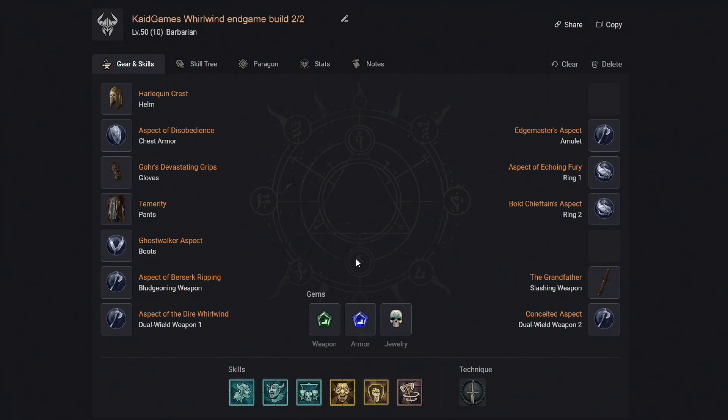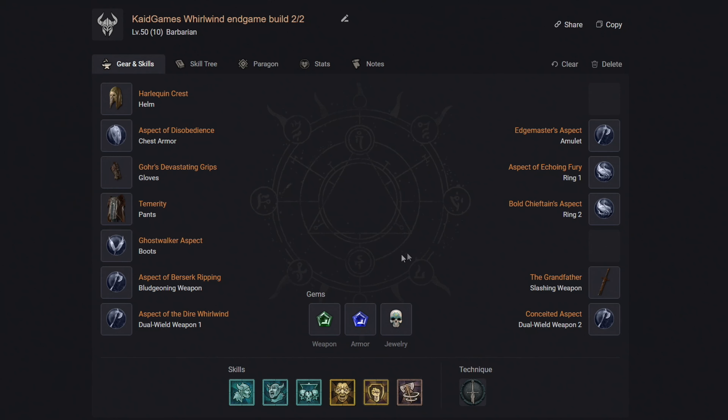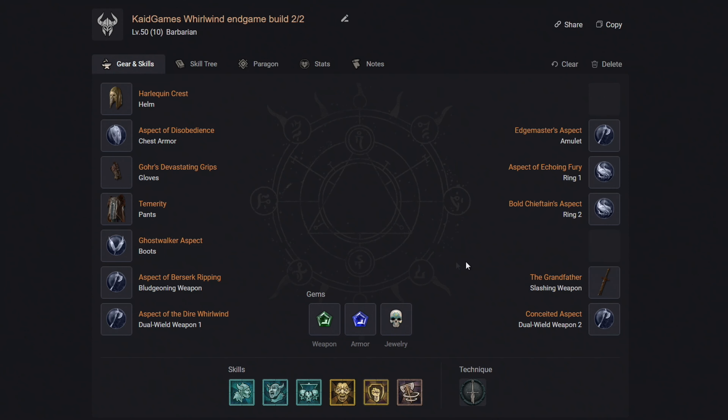For your weapons, we want to get the two-handed Hammer of the Dire Whirlwind and socket in 2 critical strike damage gems. The second weapon is the Broad Sword of Berserker Ripping — slot in 1 critical strike damage gem. Then equip Ramaladni's Magnum Opus and slot in 1 critical strike damage gem. And finally, get the Grandfather sword and slot in 2 critical strike damage gems.